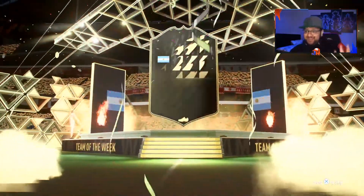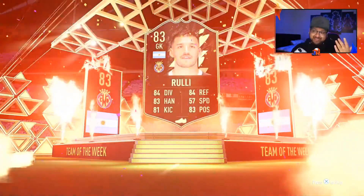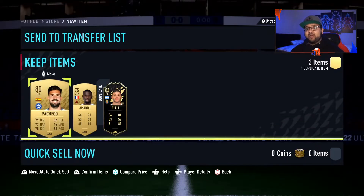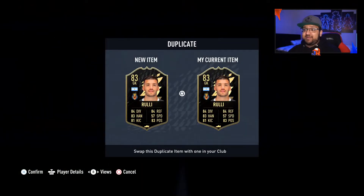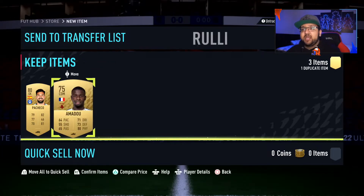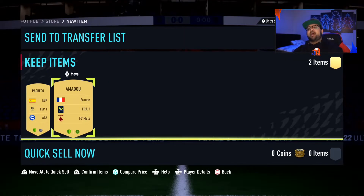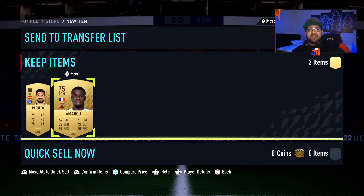We actually managed to get an in-form — an 83-rated in-form from a common gold pack, which is sensational. If any card has a special version in the game and has a common card, you can pack them from these. That is an extra 10,000 coins right there. You'll also get loads of League SBC cards from this, and this is when your League SBCs will start to complete themselves as you fill out the major league sections.